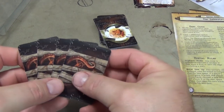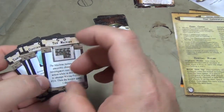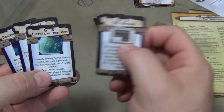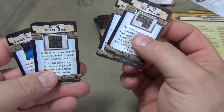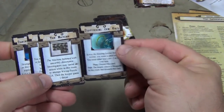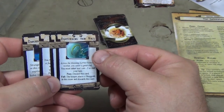The last thing we have here is the obstacle cards: The Machine, Disturbing the Veil, Secret Safe, and Dangerous Chemicals. Three of those look like they have you solve puzzles, and the other one looks like it's just test-based.